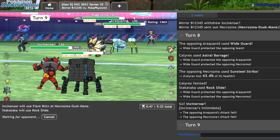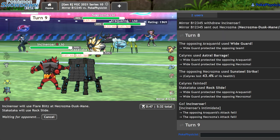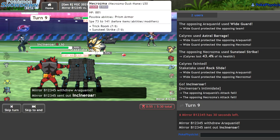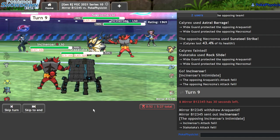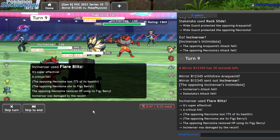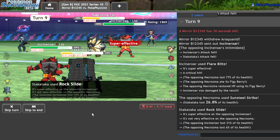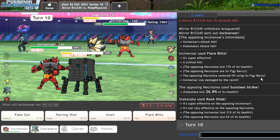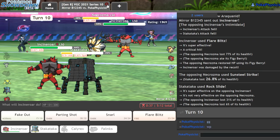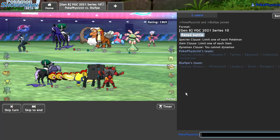I'm really shocked he's still Wide Guarding. I guess it's mostly for the Araquanid. We get a Rock Slide off — it's not going to do too much. I get a crit. Call me crazy but I think I prefer the Weakness Policy. I can't win — GG. Not going to win that. Well played. So many turns I could have won. I just threw so hard there.